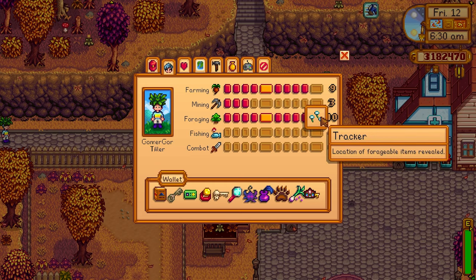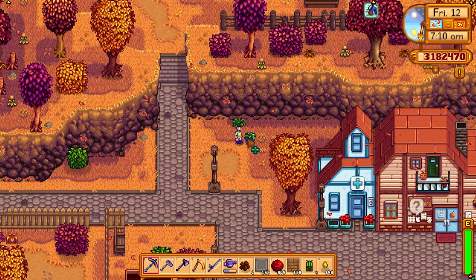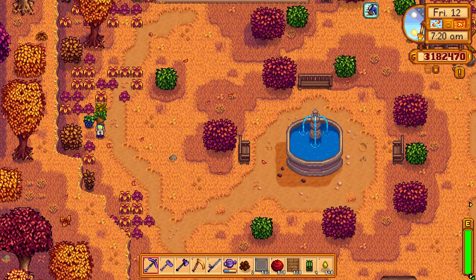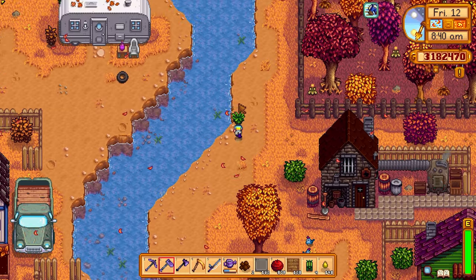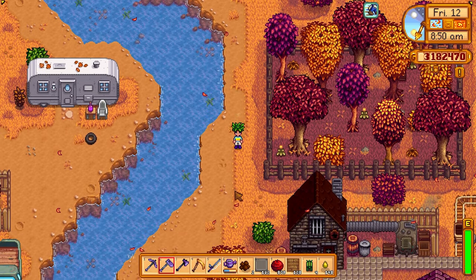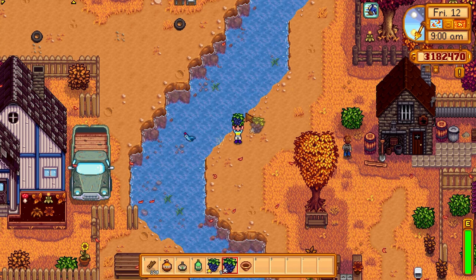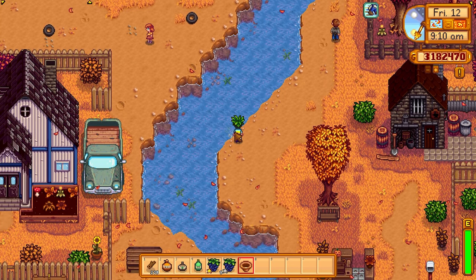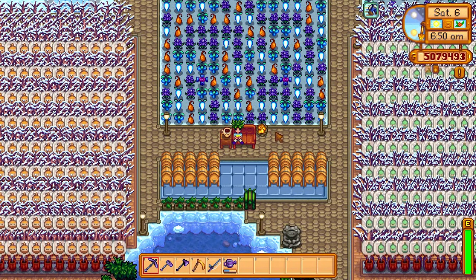So basically, if you have a big bunch of salmonberries, put them in a preserve jar and you'll make huge profits. Next up, let's look at the Tracker profession. You'll notice on the top of the screen there's a little yellow icon pointing in the direction of a forageable, and a green icon pointing in the direction of a panning point. So it doesn't just point you toward forageables — it also points you toward panning points and artifact spots. It's an absolutely magnificent perk if you're looking for any of those things. Let's use our pan here.